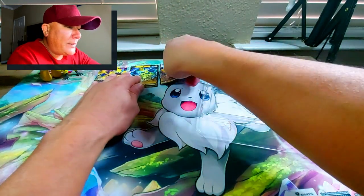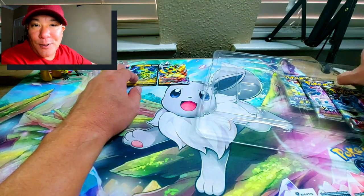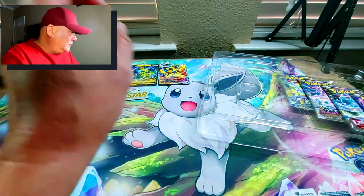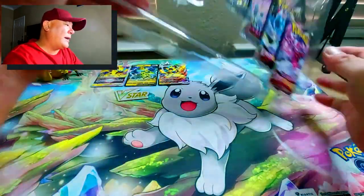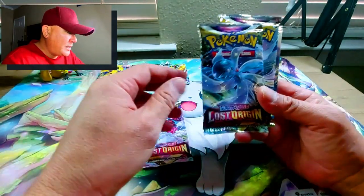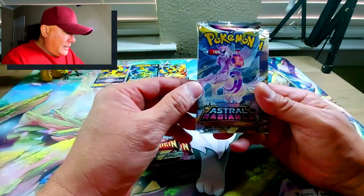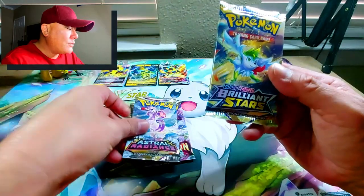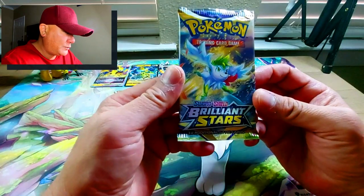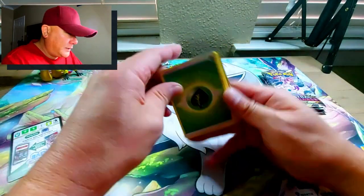Zeraora — I don't know why it's my favorite, maybe because my trainer name is Dagato. Okay, there's a V-Star token too. Now let's see what packs we got here: a couple of Lost Origins — one with Enamorus and one with Gardevoir — an Astral Radiance with Palkia Origin Form, and a Brilliant Stars. We'll go from the oldest set to the newest.